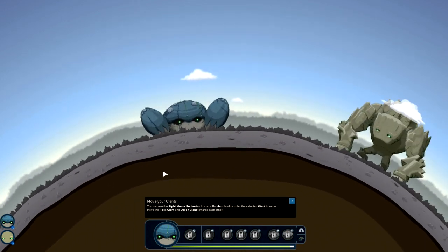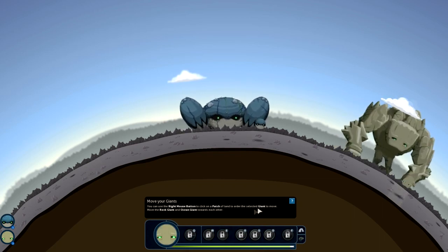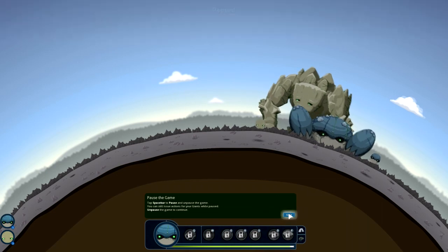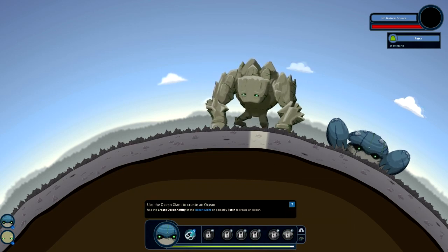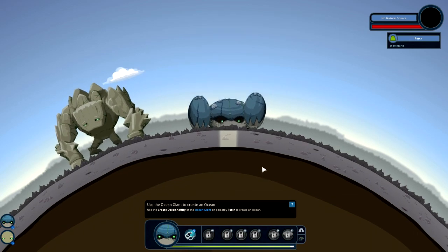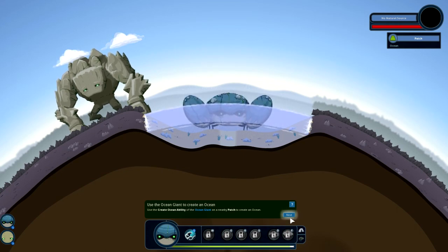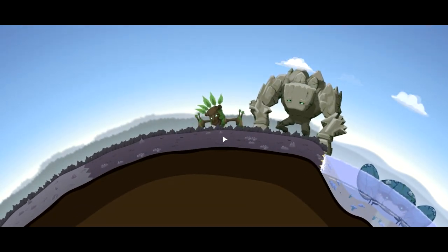Okay so we'll just rotate around to this guy. Use the right mouse button to click on a patch of land - basically once you've selected one of these giants you just right-click wherever you want and they will move there. It actually wants us to move these together at this point. Pause the game with spacebar - this is useful later on. Inquire about land - you click on a bit of land and it tells you about it. I'll just skip quickly through this bit. Basically we're going to use the create ocean ability that this giant has.